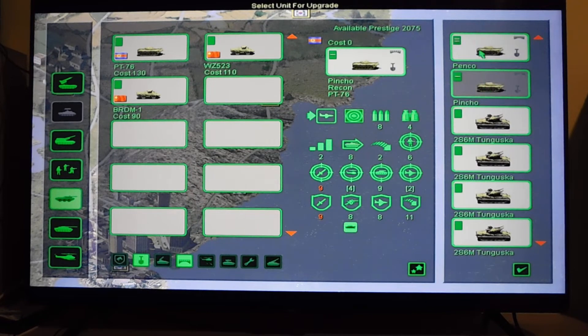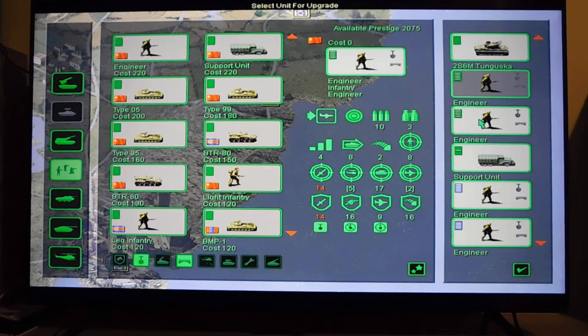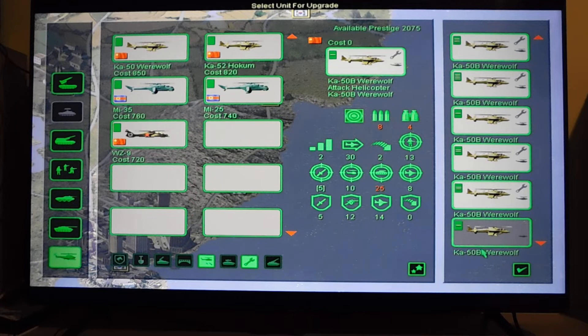I also have another 2 scouts which are the North Korean design. I have 5 air defenses and 5 infantry. I have 8 helicopters, one of which is the K-15 Werewolf, and the rest are the 2nd design K-50B Werewolf, which I can only acquire after missions.